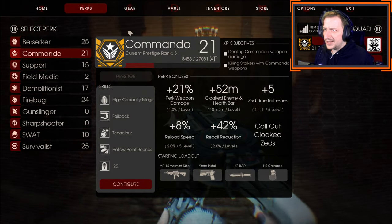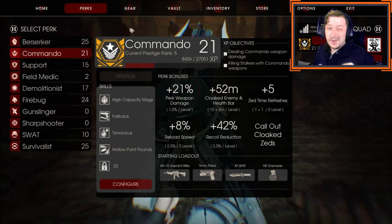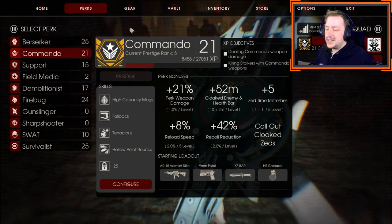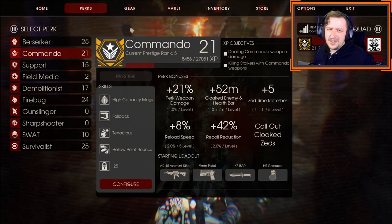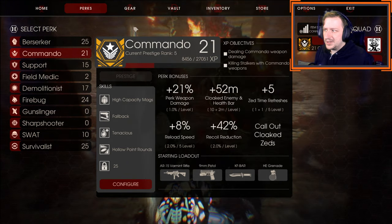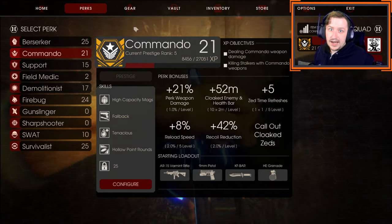Commando is going to be one of the more difficult classes to beat Hell on Earth with if you're playing solo. If you're playing multiplayer it might not be — it depends on the team comp, because Commando is a great supporting class. However as a solo class they are kind of lacking compared to other classes that have either more tankiness, more mobility, or just higher damaging weapons.